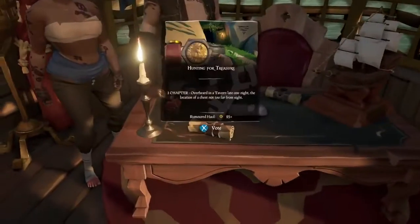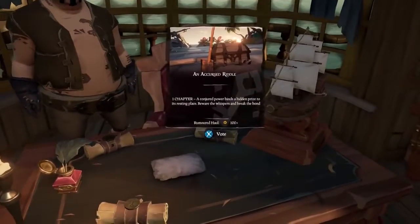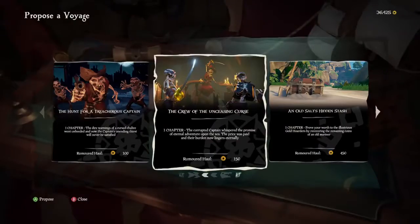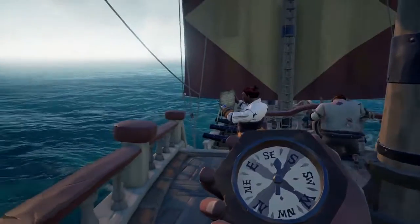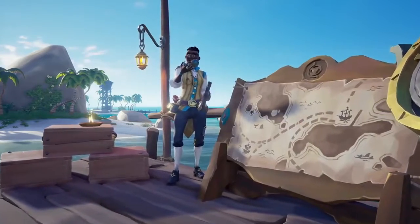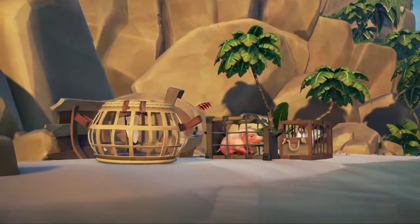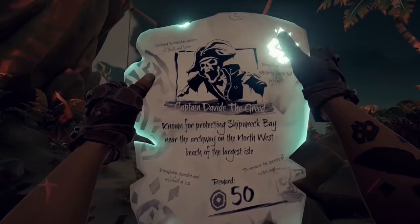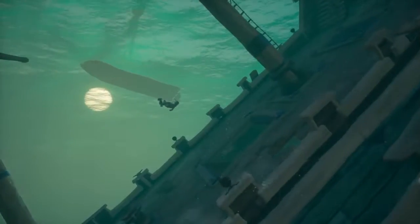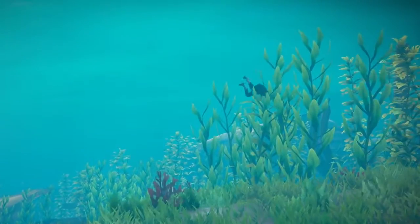Coming in at number 3, what you're doing mostly throughout Sea of Thieves is completing voyages, which is what they call quests. Voyages are collected from and completed for three different trading companies. The more you do, the higher your reputation with those companies, and then you can take on harder and more rewarding voyages. There are the Gold Hoarders, who offer treasure hunt voyages where you'll be solving riddles and finding the X that marks the spot. The Merchants Alliance gives trade requests requiring you to collect certain resources before a contract expires — anything from gunpowder to chickens and pigs. Then there's the Order of Souls, who hand out bounties for undead pirates in more combat-focused, skeleton-fighting voyages. You can also just set out and search islands or shipwrecks for treasure without being attached to a voyage.